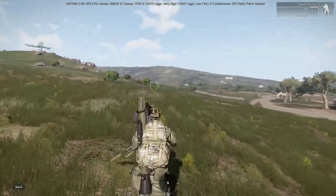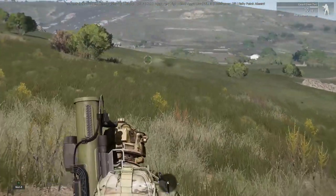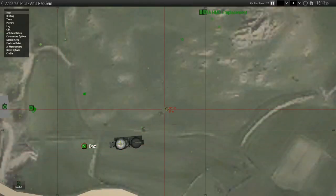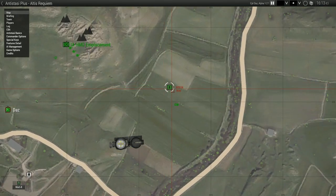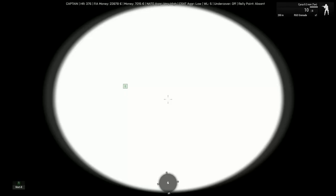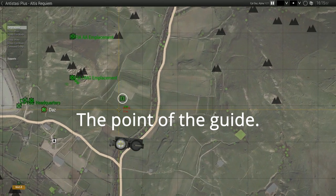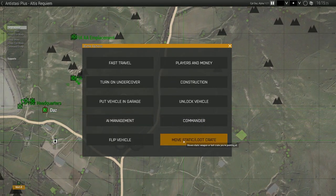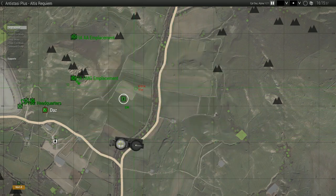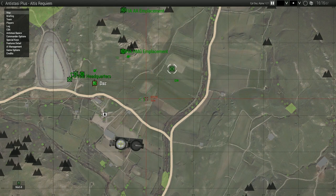Sometimes they don't deploy the mortar, and you know that because the icon is still a box. If they do not deploy the mortar, select them, press F1, then press Y, and choose 'Move Static / Loot Crate'. Once you do that, tell them to move and they'll deploy over there.